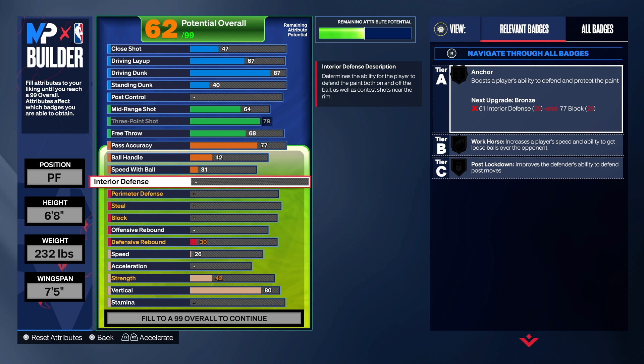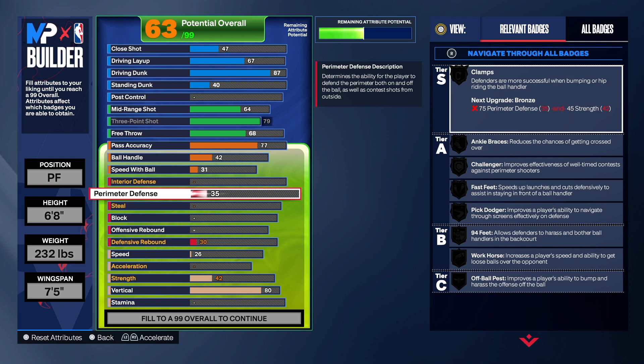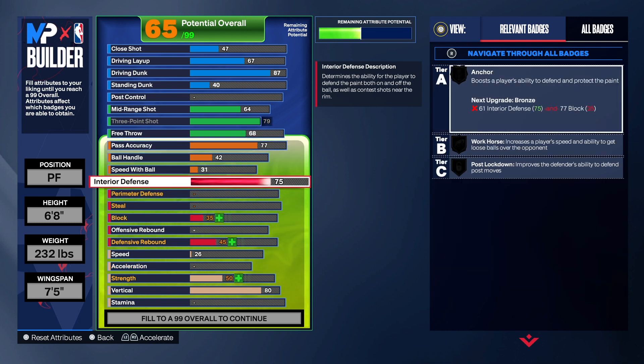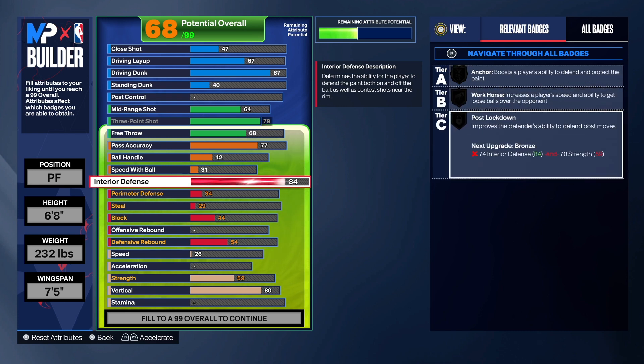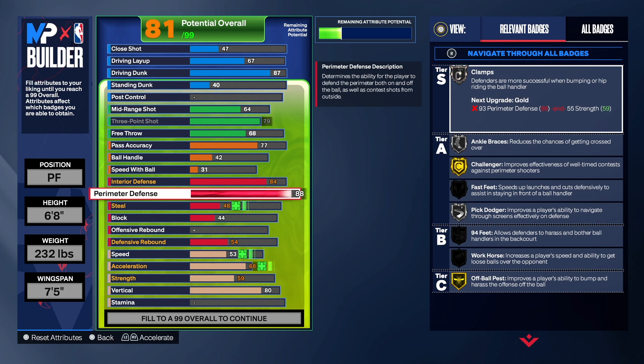Now for the defense — one of the best parts of the build. I made the build six foot eight so I wanted it to play in the paint and on the perimeter. In order to play in the paint, we got an 84 interior defense. That's pretty good for a build like this because you're gonna run into some post scorers. For interior defense you get anchor, workhorse, and post lockdown. For perimeter defense, we're gonna take that to a 93.